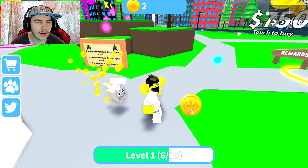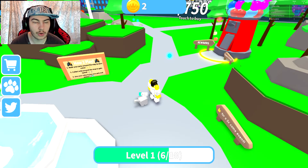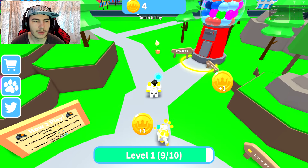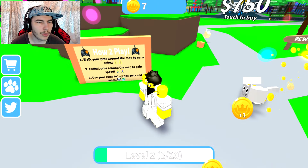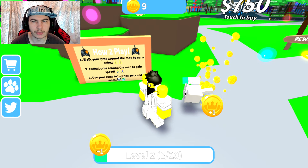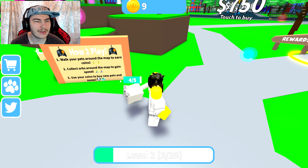Catch a cooler. So every time this fills up, it gives me a coin. Oh, you have to walk them also to make that go up. This is how to play. Walk a pet around the map to earn coins. Collect orbs around the map — I'm guessing that's this — to gain speed. Use your coins to buy new pets and zones.